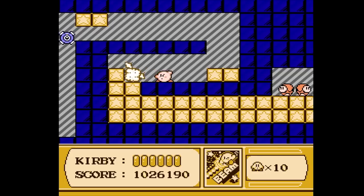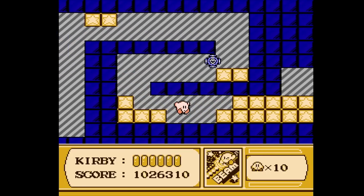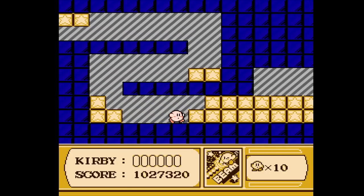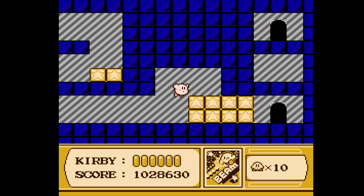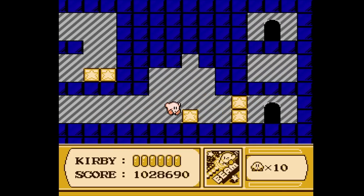There's a lot of little waddle-dees over there. This is one of the few areas where you can just break normal-looking blocks. Oh, it's coming at me? Whoa, that was close! Because normally we would just want to go through that door, but obviously there's something more here.